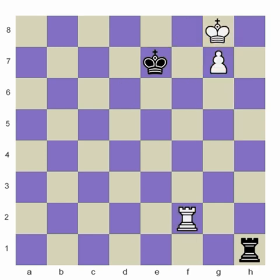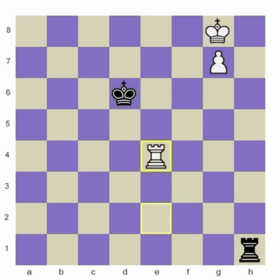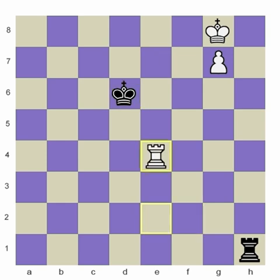In review: the Lucina position wins with every pawn besides the corner pawns. If you remember this method of bringing your rook up to the fourth rank — not stopping the checks, but preparing to meet the checks with your rook — you'll be able to win every single one of these rook endings with ease.